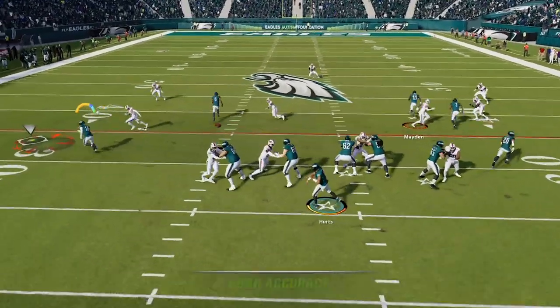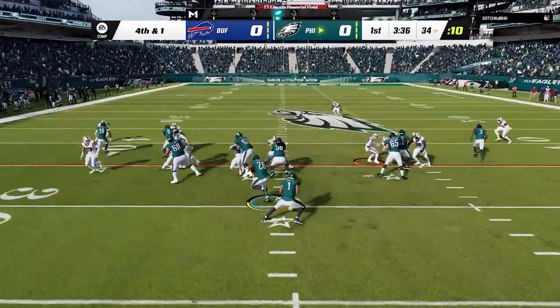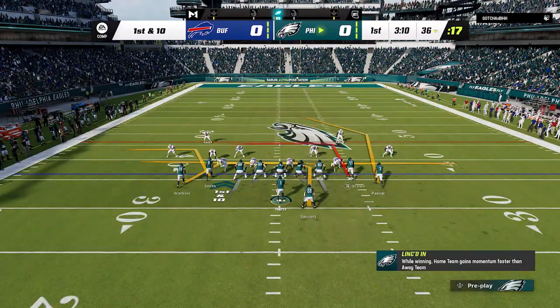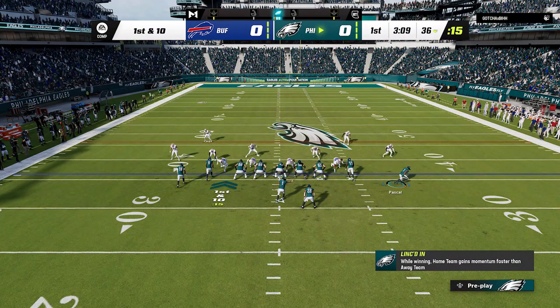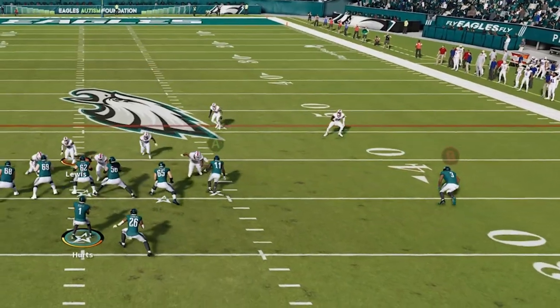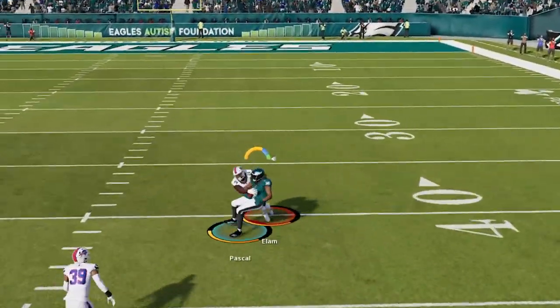On the next play, the defender reacts very quickly, so I make a safe catch to fall just shy of the first down marker before picking it up on the ground the very next play. On the next play, I read that he's in a man 0 or possibly even a cover 1, so I switch over to the Saints In, as every route here beats man coverage. Since he's already ran man cover 1, I decided to motion out the B route just in case there's a hook zone lurking over the middle, and sure enough it was man coverage as I get a big play to get into field goal range.